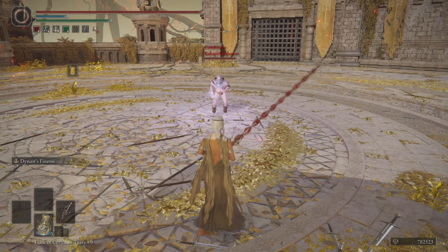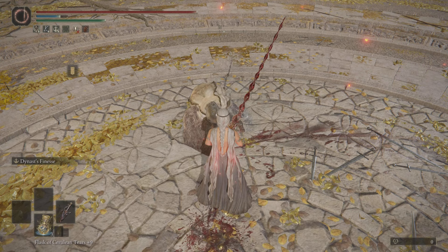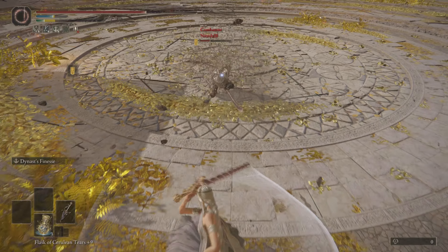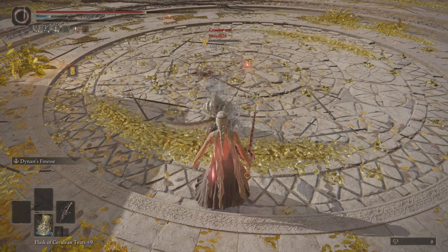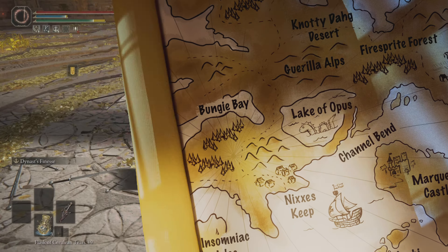The Bloody Helice is a heavy thrusting sword with a unique ash of war. When you use this skill and combo it with a heavy attack, your character will spin around and hit any opponent within a reasonable range multiple times. This attack can be devastating if it connects, and it's a great way to catch your opponent off guard and unprepared.